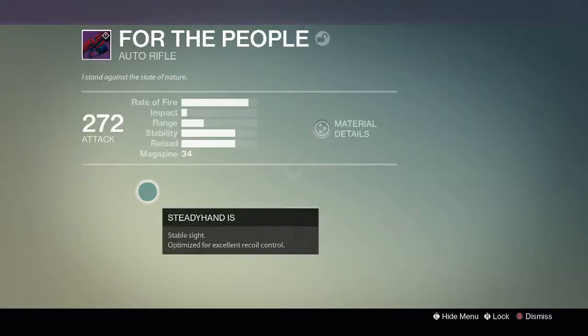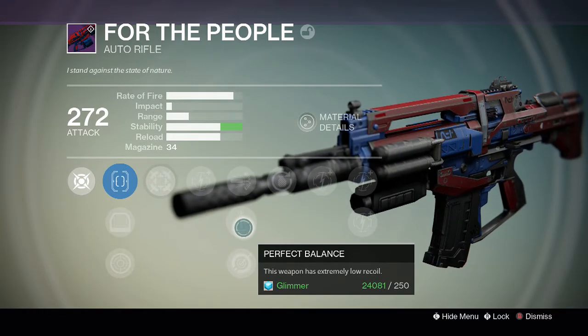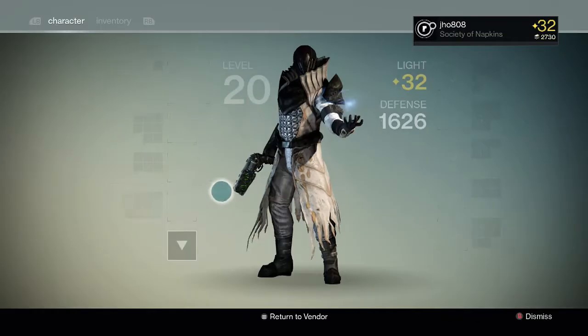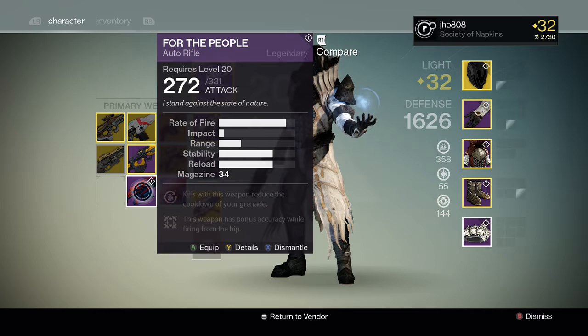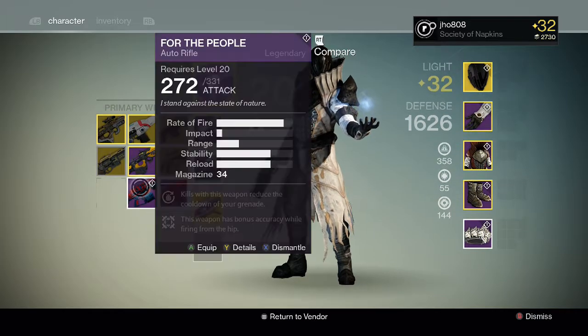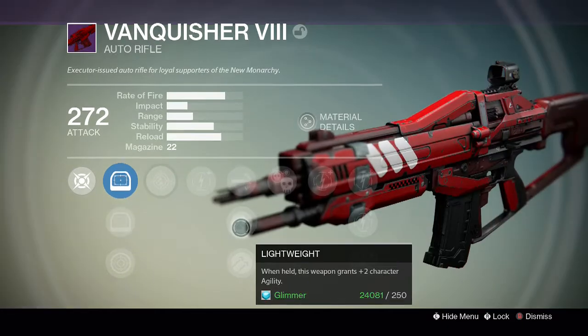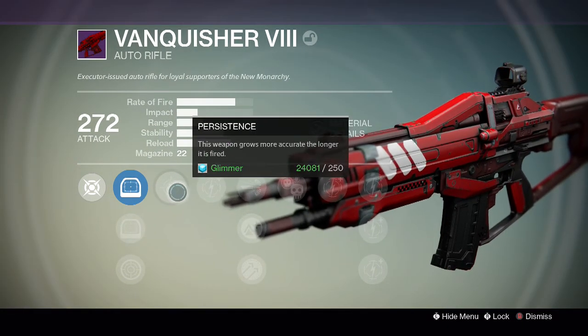We got For the People and it has Hipfire and Grenadier, Perfect Balance, High Caliber Rounds. I don't really like those perks on an auto rifle, but I've never tried this gun so maybe I'll keep it. For the Vanquisher we have Crowd Control, Hammer Forged, and Persistence.